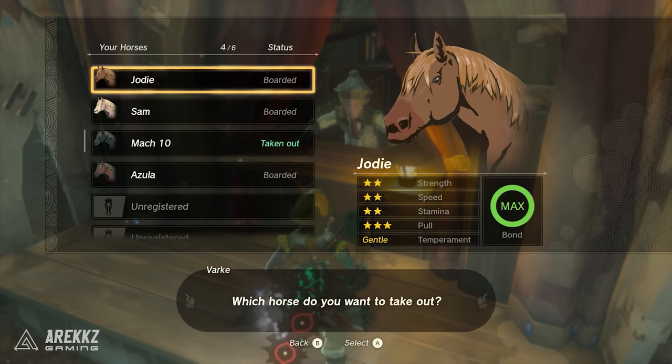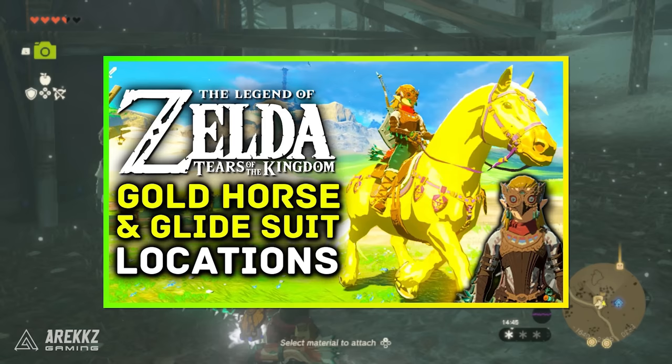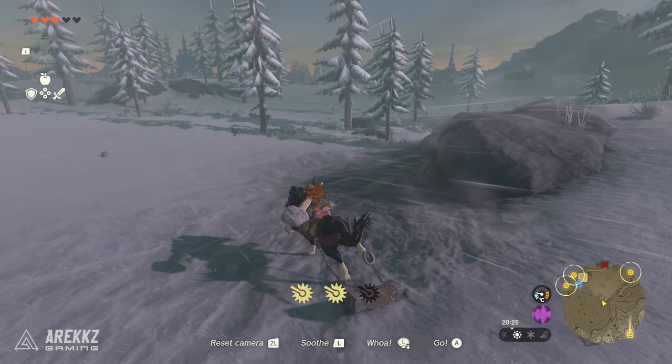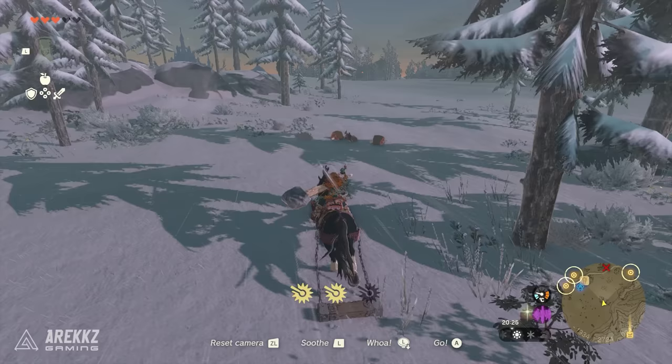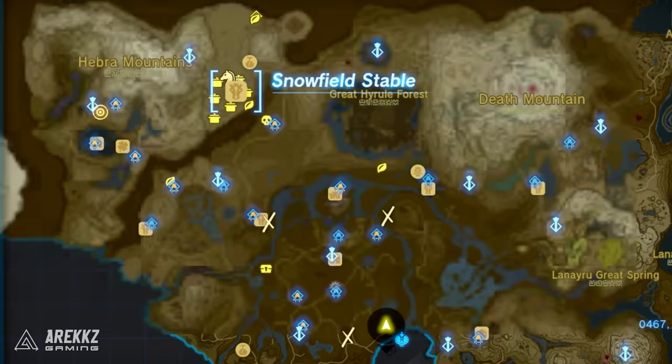You will also want a horse — any horse will do. If you want a cool and powerful horse, the golden horse is one we have a guide for on our channel. But if you don't have it, don't worry — we'll demo the farm with a normal horse, which works just fine, it's just a bit slower. With all that preparation done, it's time to travel to the snowfield stable in the top left area of the map.